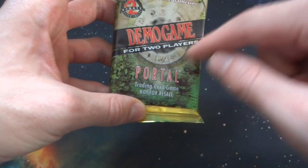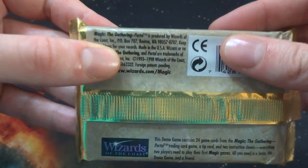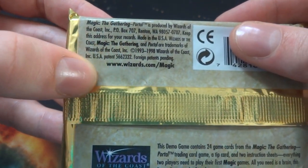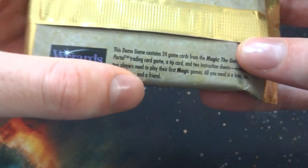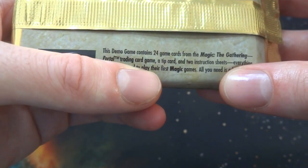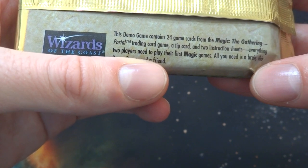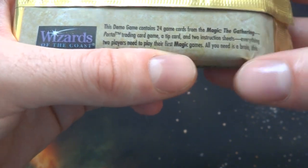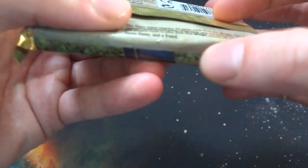Got some red mana, green mana, just some random text as well. The blue mana symbol right there. Let's just see what it says on the back. Magic the Gathering Portal is produced by Wizards of the Coast. This was made in 1998. This demo game contains 24 cards from the Magic the Gathering Portal trading card game, a tip card, and two instructional sheets - everything two players need to play their first Magic games. All you need is a brain, this demo game, and a friend.